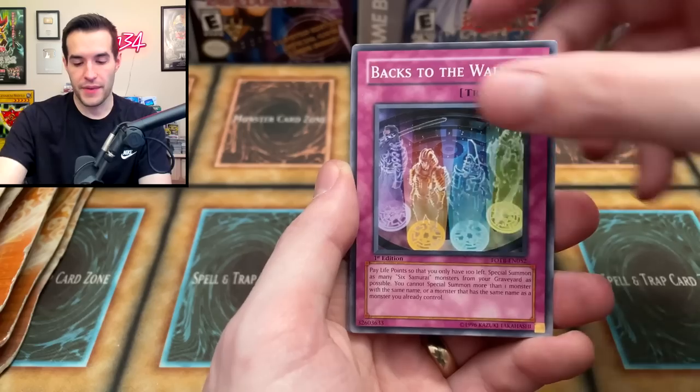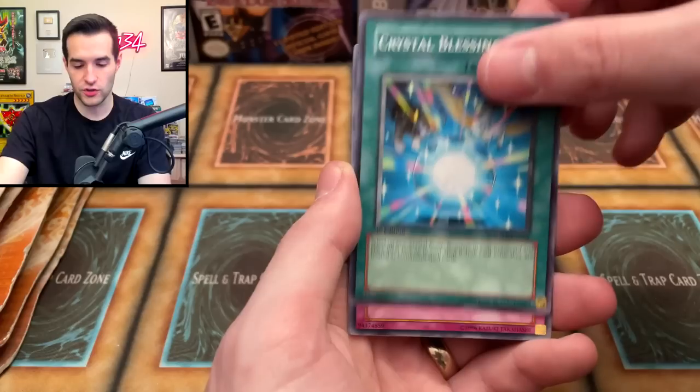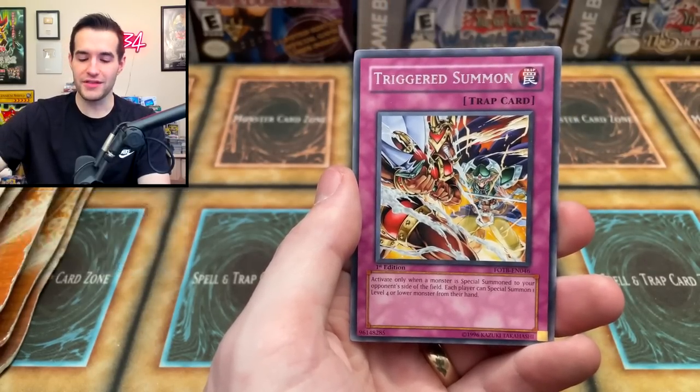Force of the Breaker pack: Field Barrier, Amethyst Cat, Backs to the Wall, A-Cell Breeding Device, Crystal Beast Emerald Tortoise, Crystal Beacon, Crystal Beast Cobalt Eagle. Gym Flash Energy — a Super Rare, Sky Scourge Norleras! When I saw 2400 attack I was like 'rise it, rise it' — but it wasn't the Ultimate Rare. Still a great Super Rare pull.